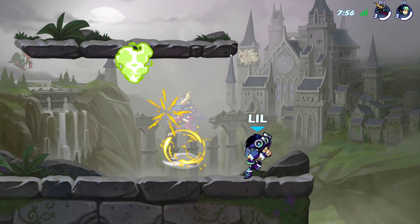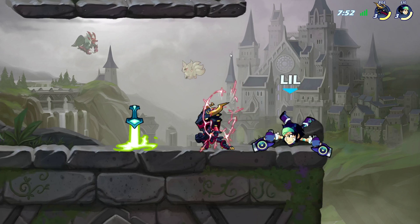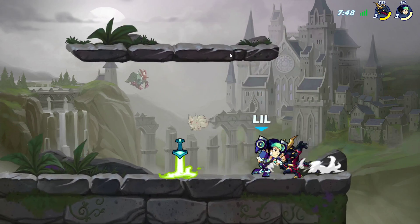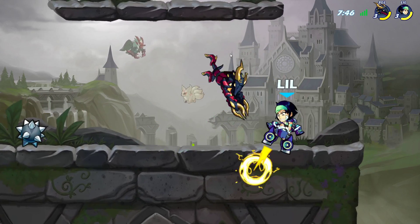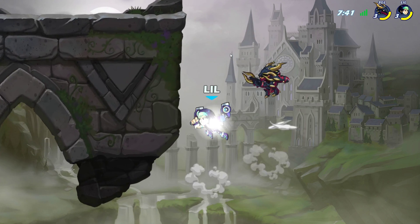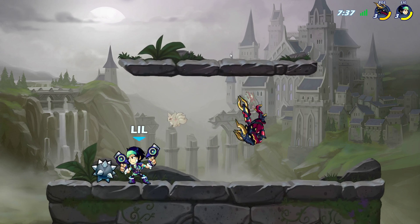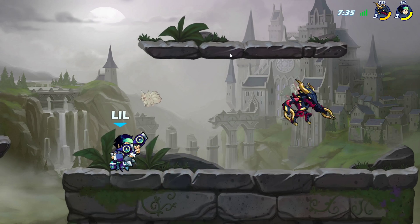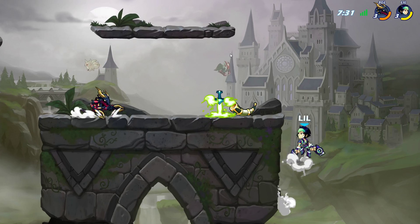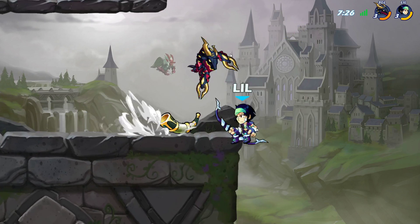With guns, in between me and my opponent there is a zone where there is no hitbox, meaning that if they are too close to me and I don't space properly, my move doesn't even hit them. So guns require a lot of spacing compared to any other weapon in Brawlhalla because of this. When throwing out a side light, I have to make sure they are at the right range — they can't be too near. But in exchange for this, I get to have a lot more range than any other weapon, even bow. I have more range than bow does.